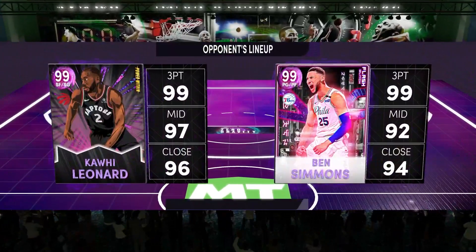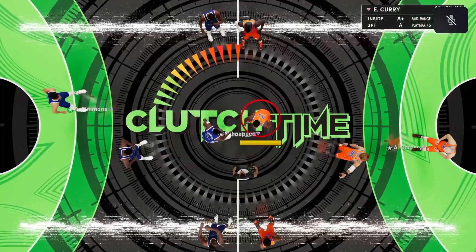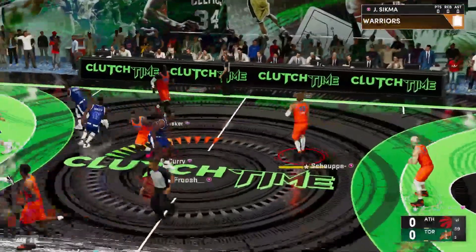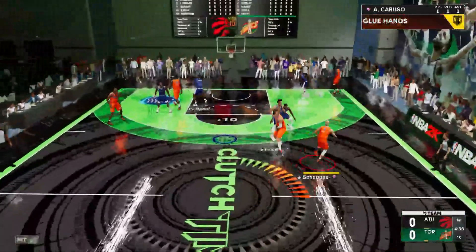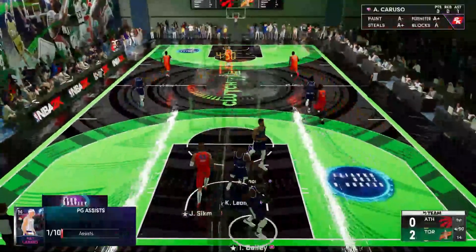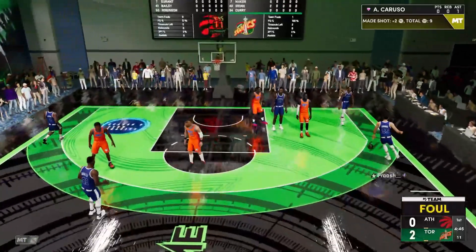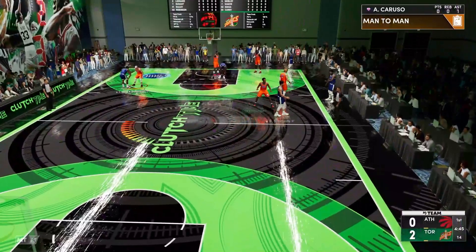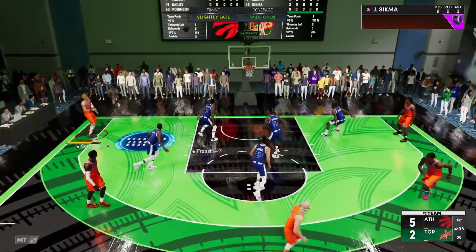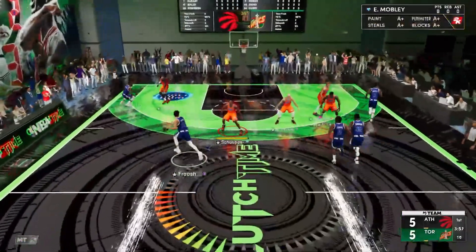Facing Ben Simmons, Kawhi Leonard, Kevin Durant, David Robinson, and Thurl Bailey. I'm switching Evan Mobley onto Ben Simmons and keeping Caruso on Kawhi. Sigma catches it, gets inside for a nice dunk — a great assist right there. We've got Sigma running, Thurl Bailey on him — back to the corner — and Jump Shot 22 is falling. It's very quick, pretty smooth, and we're cooking up Thurl right now.